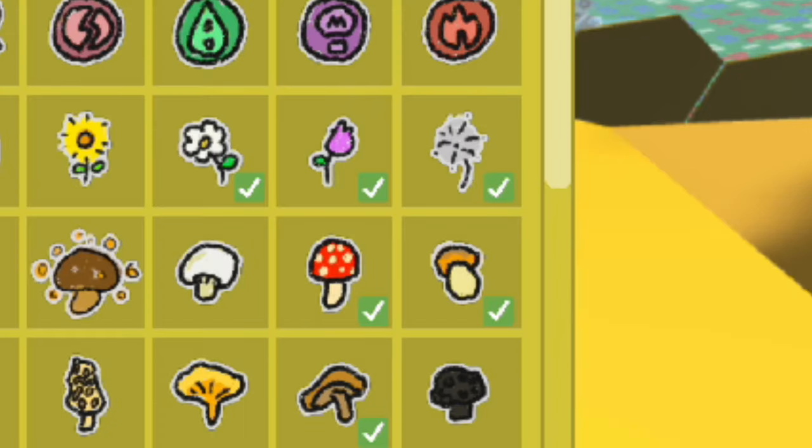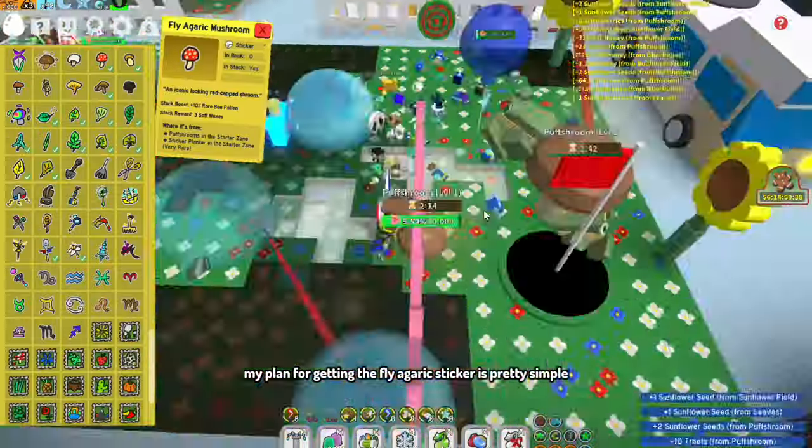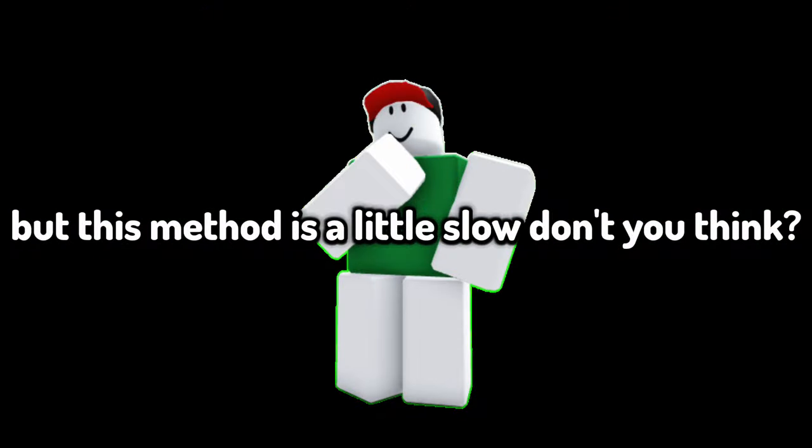Right now I am looking for the Fly Agaric Mushroom Sticker. So it turns out I already stacked my Fly Agaric Sticker, which sucks. My plan for getting the Fly Agaric Sticker is pretty simple, but this method is a little slow, don't you think?